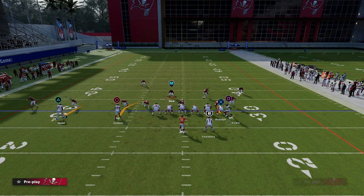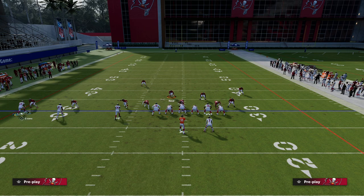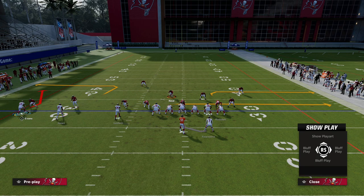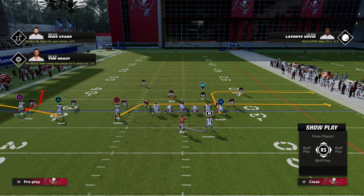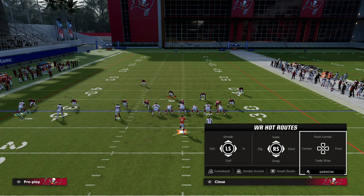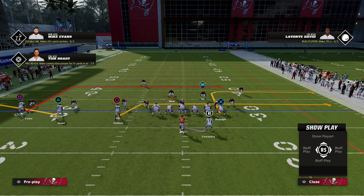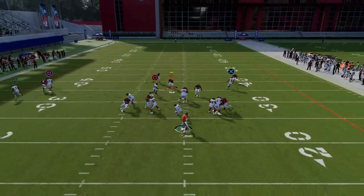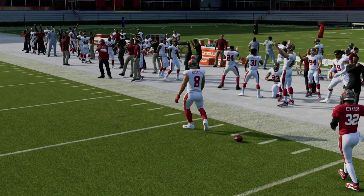One of the best routes in the game to beat man is this rounded out route to the tight end. So we're going to build on this — we're going to drag our middle trips receiver, or inside trips receiver, we're going to flat this outside trips receiver. The flat is going to be that route that spaces the field, and then we're going to have this backside in route coming to get open. Even if we do get blitzed, you have good protection in play action and you can also hit this quick out.